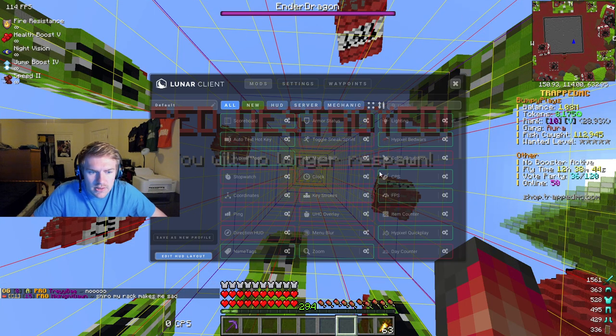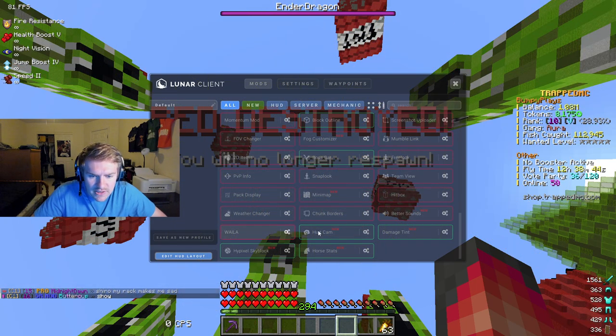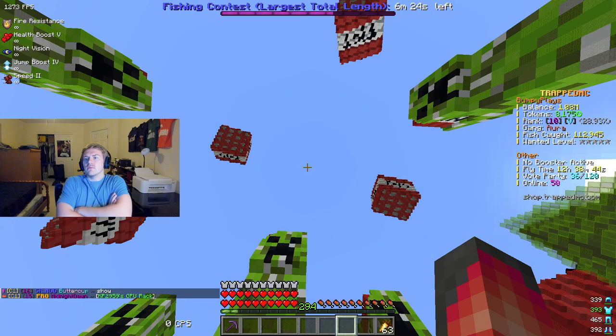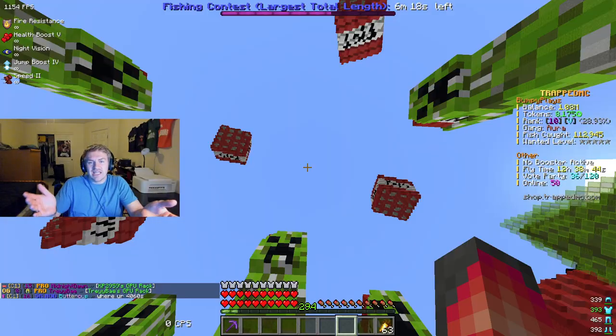Shift, mods, scroll down — and turn off all 11 mods. Immediately: 1,200, 1,300. We just increased our FPS by 500 by turning off those 11 mods.